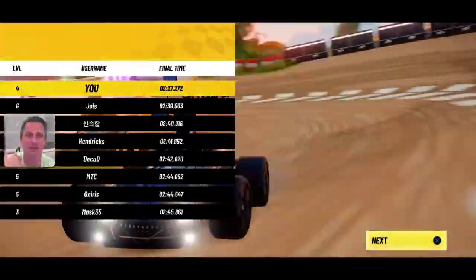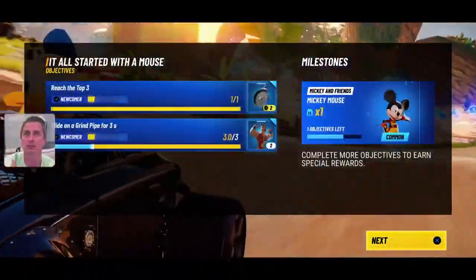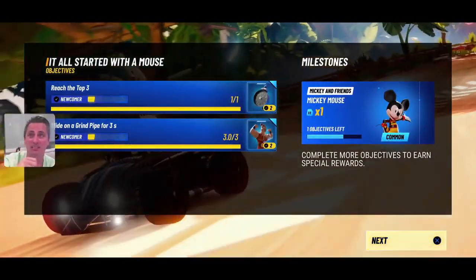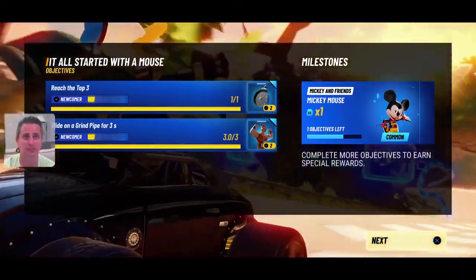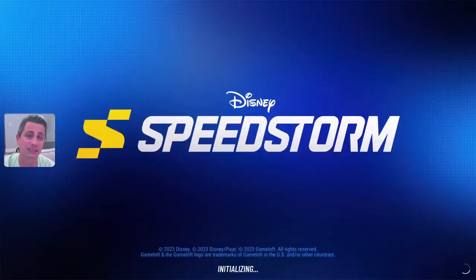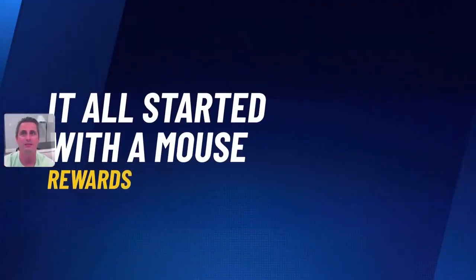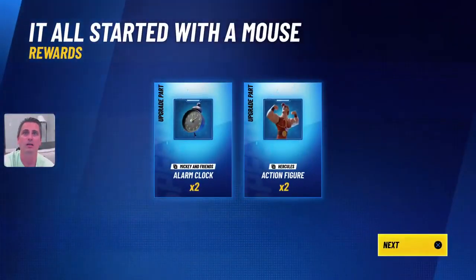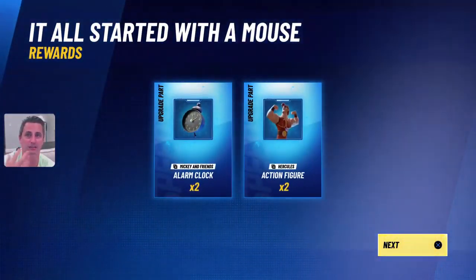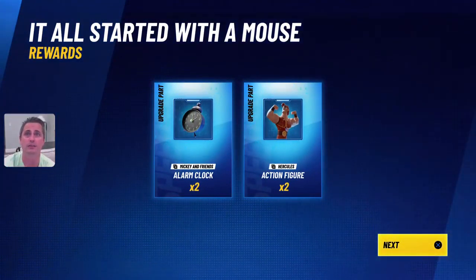We must have completed at least two of the missions. We did the newcomer — yes! We've reached the top three and slid on a rail. It says 'complete more objectives to earn more special rewards.' That's open to the level of apprentice, but I guess we're not quite an apprentice yet. We got two Hercules action figures — upgrade parts.